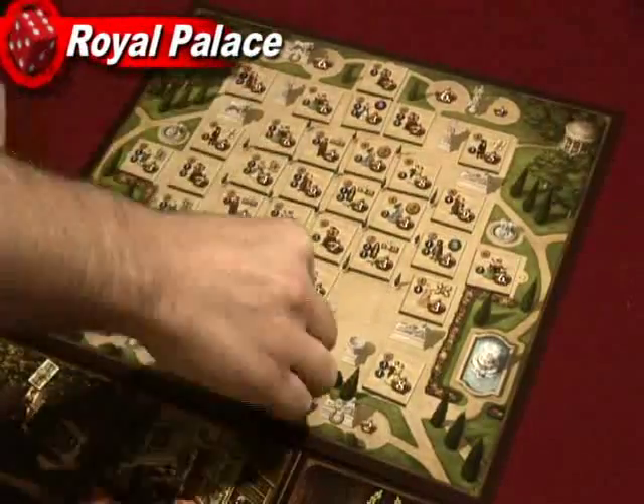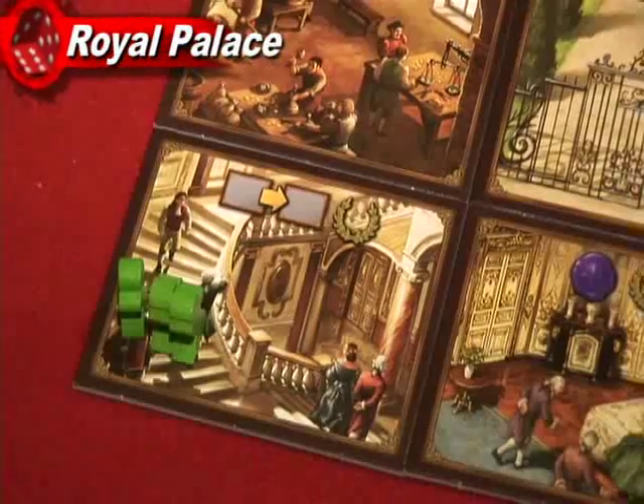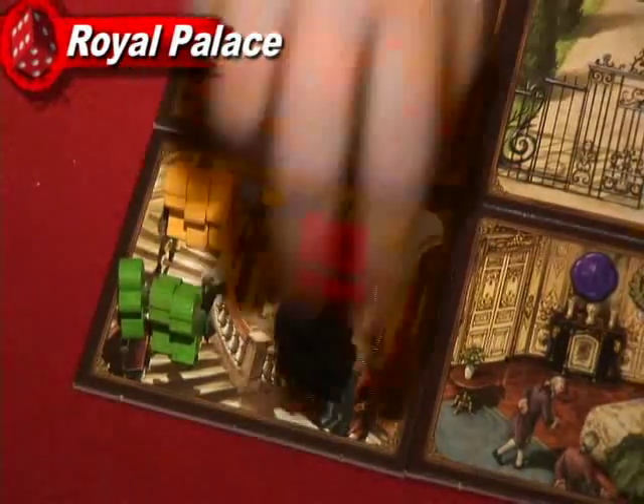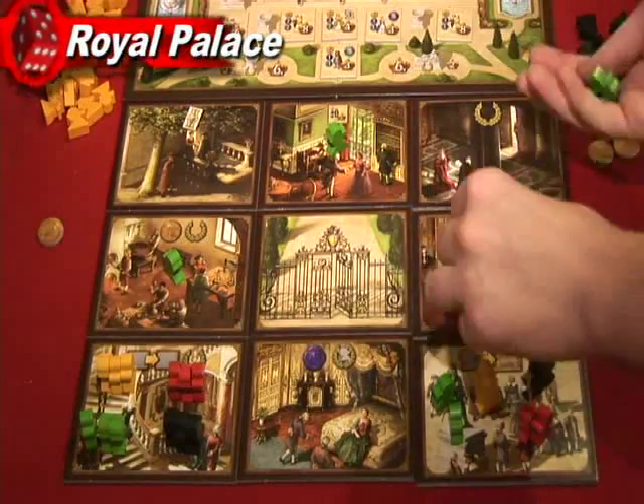Once that's done, each player places 2 servants on the parade grounds and 3 servants on the stairway. Then each player also gets to place 5 extra servants anywhere they want inside the palace.